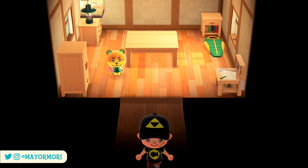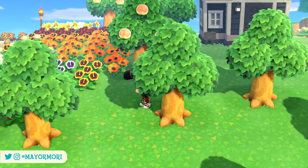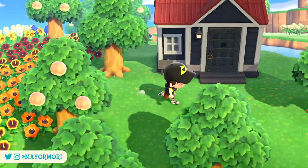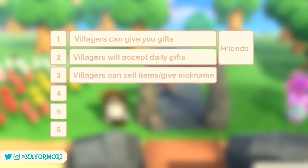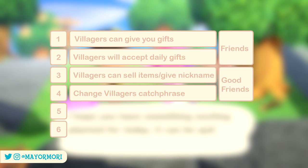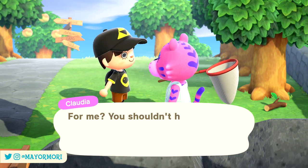Each of these levels unlocks something new and causes villagers to interact with the player differently, determining how they speak and what they offer you. A villager automatically starts with 25 friendship points when they move to the island. Level 1 villagers can give you gifts. Level 2 villagers will accept daily gifts from the player. Level 3 villagers can sell you items and give you a nickname. Level 4 villagers will allow you to change their catchphrase. Level 5 villagers allow you to change their greeting and offer a way to obtain their villager picture. Level 6 villagers will offer to buy or trade high value items from your inventory.